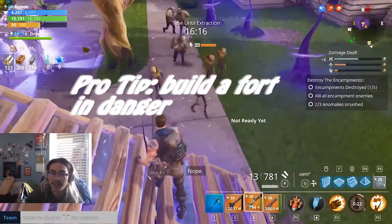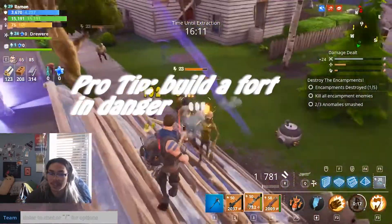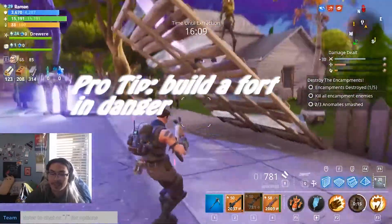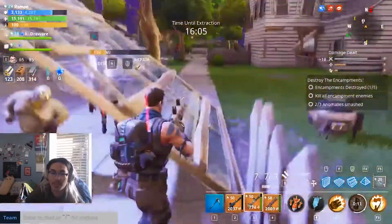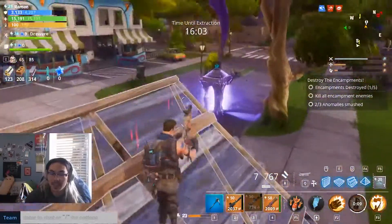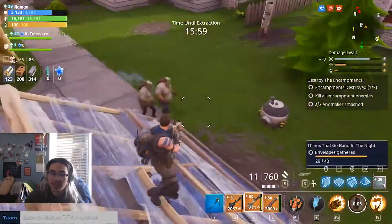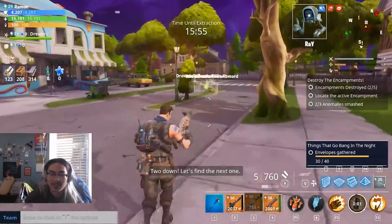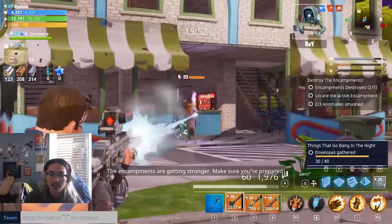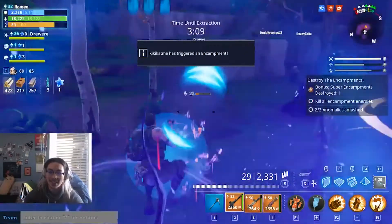You can also build some walls or just build a fort. It's always good to have something between you and your husks so that when they come at you, they're not going to touch you — they'll be touching your fort. After you defeat all five main encampments, the last one is a large encampment, so there will be more enemies and they'll spawn more mist monsters.